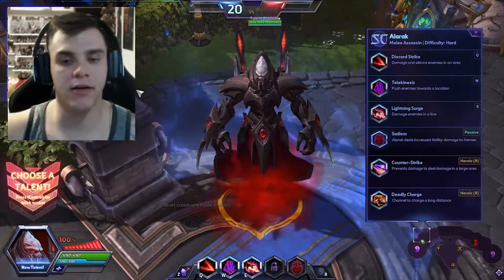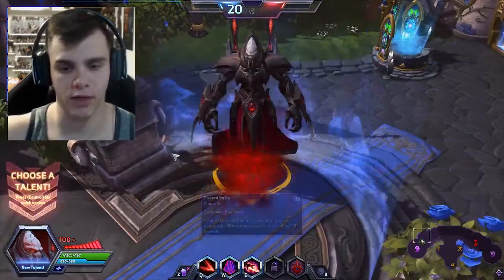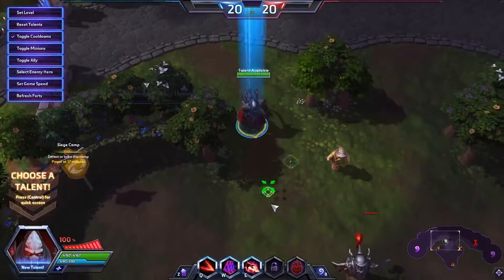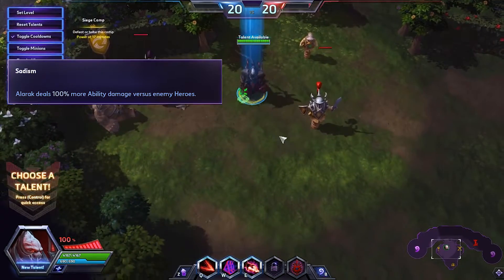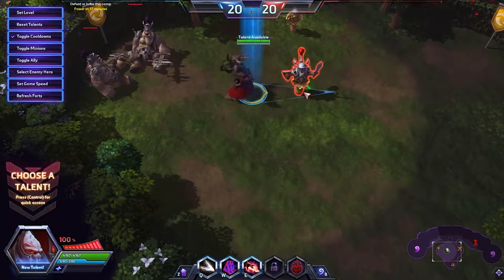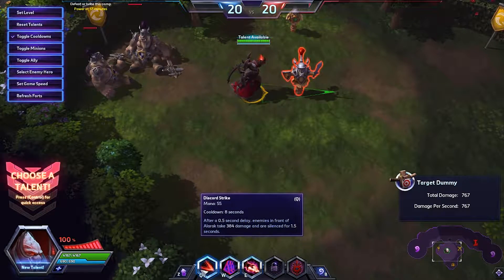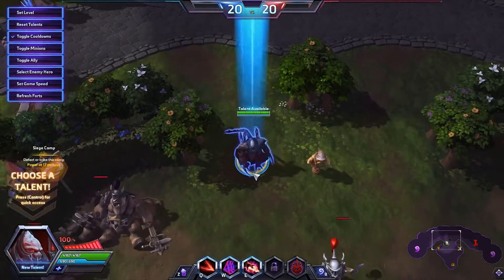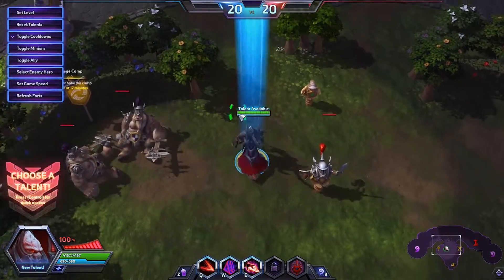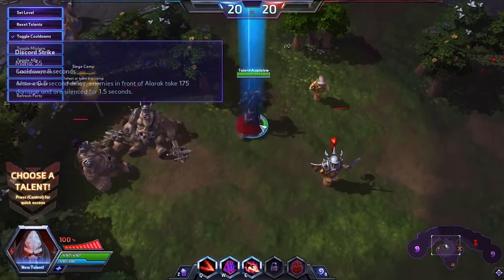Hello everyone, Wenzeltron here, and welcome back to Hero Basics. Today I'll be covering Alarak and how Alarak works. Alarak's trait is a baseline of 100% more damage dealt by abilities to enemy heroes — it does 767 base damage while the tooltip says 384. This is an integral part of his kit, making him more of a mage-type melee assassin with a combo role, similar to Kerrigan.